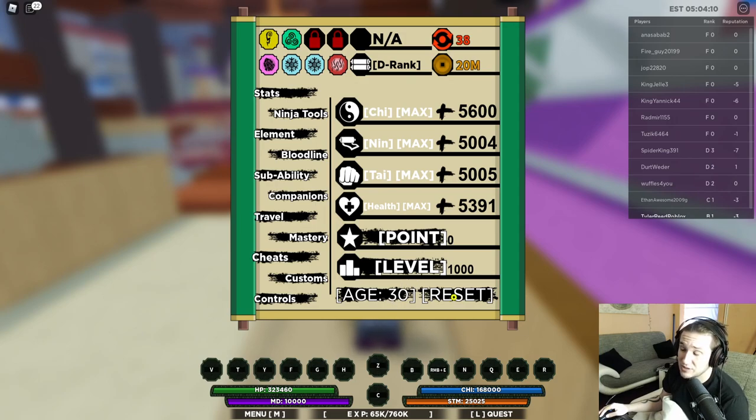My character is at age 30 — you can reset that if you want. And yeah, this is the basic skill system. In the beginning go for health and taijutsu. Later you can get reset codes for your stat points, and there's also a rebirth system where you start over from zero — I'll cover that in an advanced video.